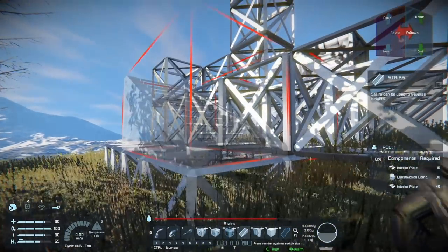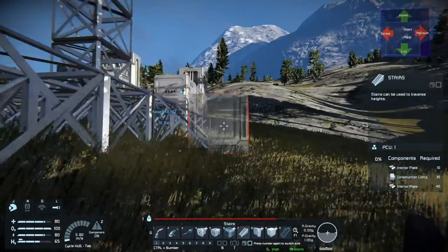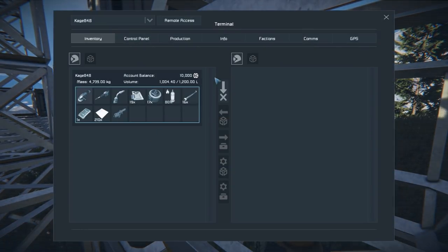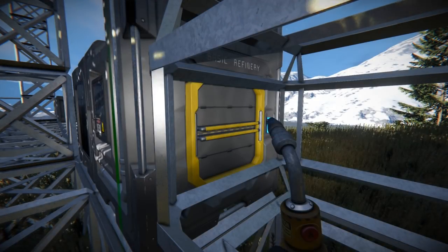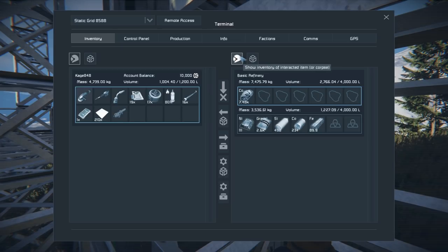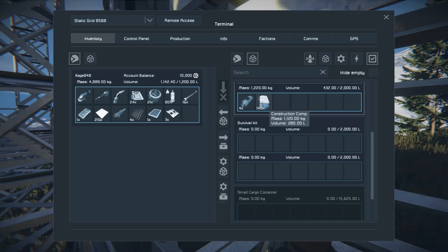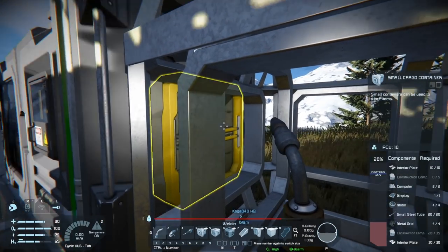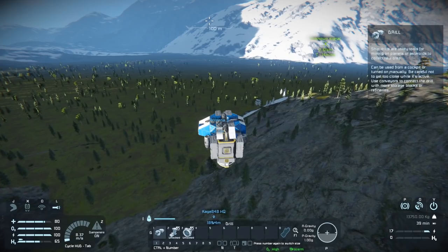I have interior plates so I should be able to place this — oh wait, you need interior plates. Did I use them all? Yeah, I put them on the other thing. Well, that should be done by now — let's go ahead and grab this. It's glowing and then it's not glowing. I need the construction components. I'm afraid I'm not gonna be able to get in there.